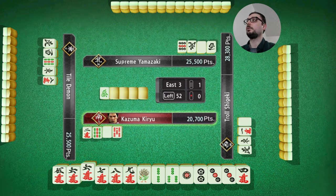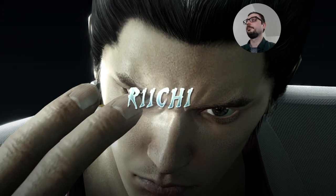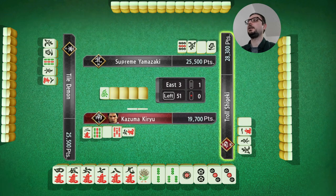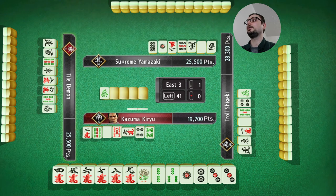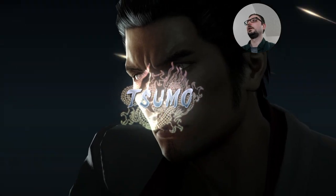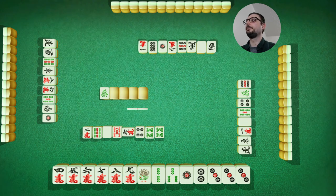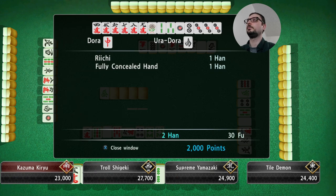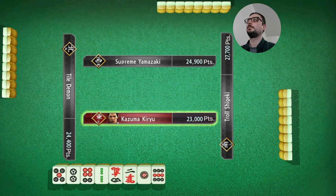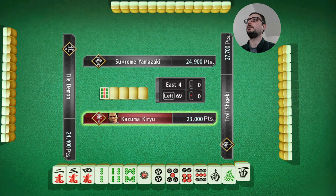That is a three pin. I need points. I don't think I had Yaku without reach there. It was close. I had seven, eight, nine, one, two, three, one, two, three — four half out, four outside hand. Got the pair weight on that three. So that's just a reach, and then some mini points for the pair weight and Sumo. No mini points. I thought pair weight was a couple — maybe not in this engine.